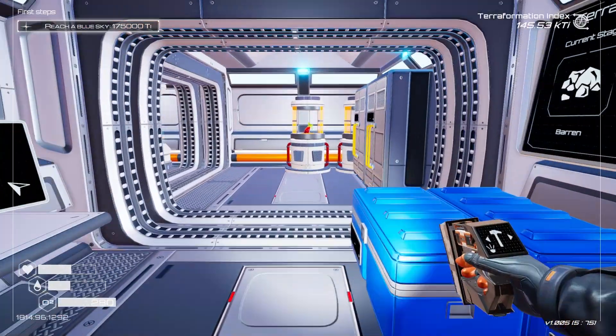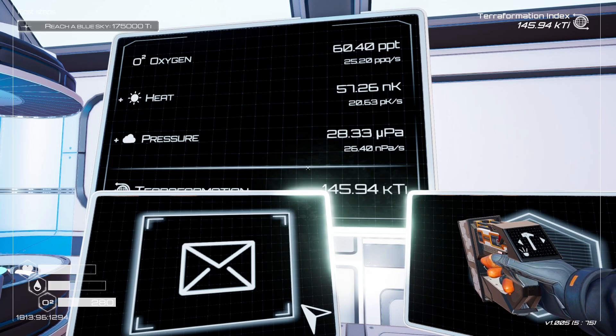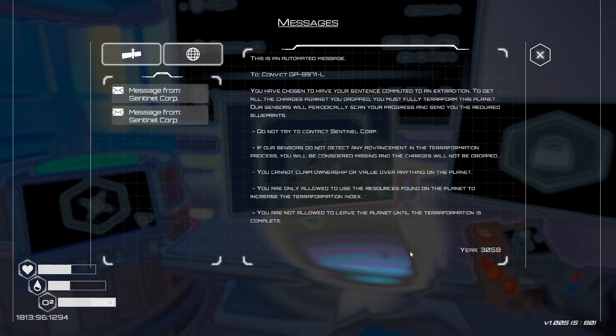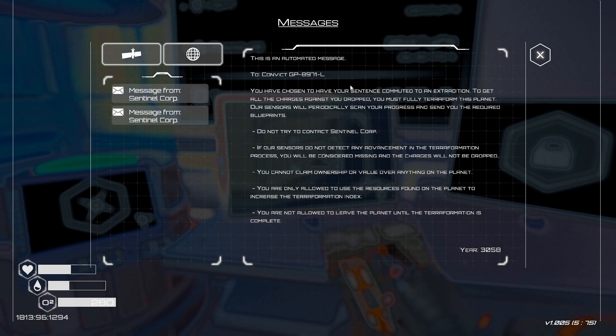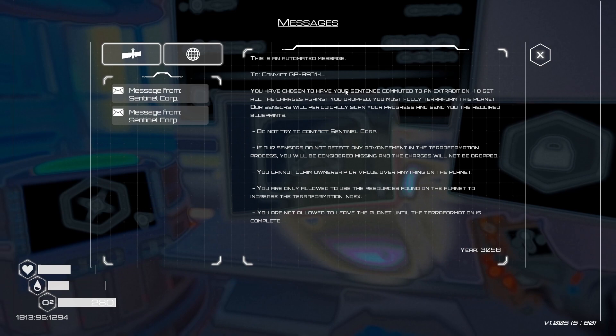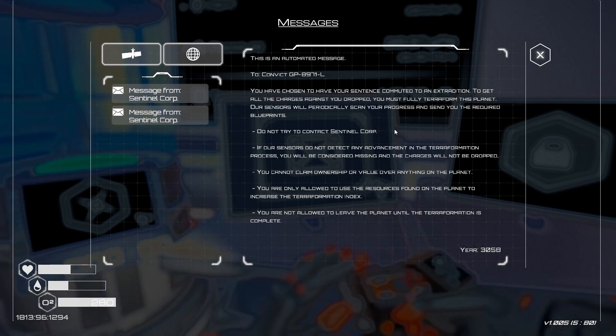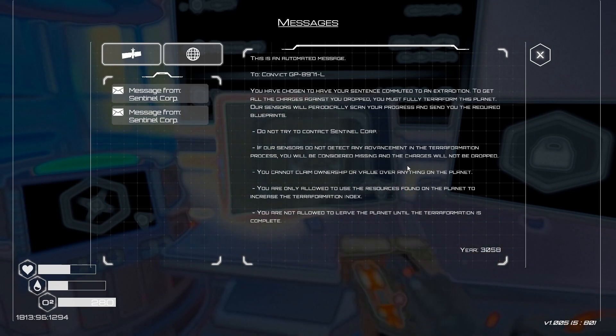Once we hit 175,000 we're officially at blue skies. Let's see what we got here. 'Convict, you've chosen to have your sentence commuted to an extradition. To get all the charges against you dropped, you must fully terraform this planet. Our sensors will periodically scan your progress and send you the required blueprints. Do not try to contact sentinel court. If our sensors do not detect any advancement in terraformation progress, you will be considered missing and the charges will not be dropped.' Fair enough.